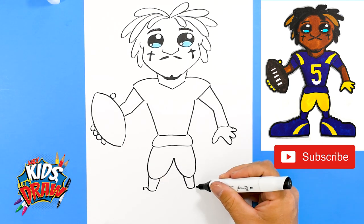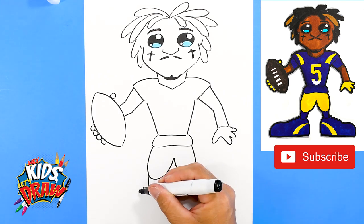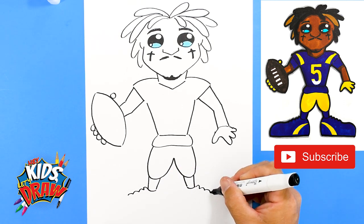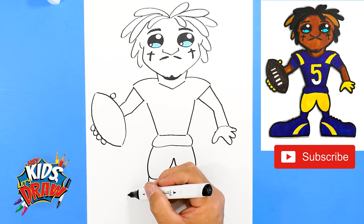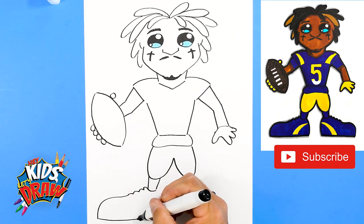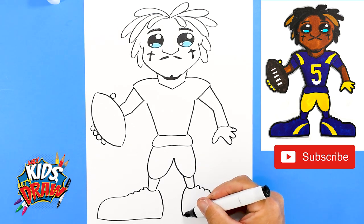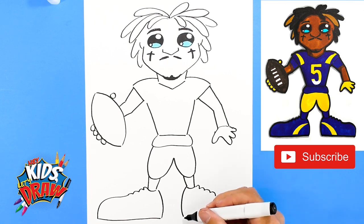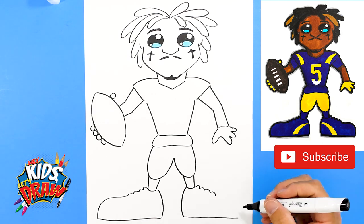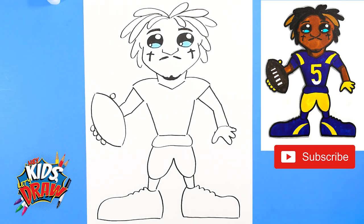We like to draw kind of clown shoes for our cartoon athletes. There's the tongue of the cleat, then one, two, three shoelaces on each side. Bring that big shoe out and down, straight across and up to the ankle. Do the same thing over here — bring that heel down, come straight across as best you can, up and connect to the shoelace. Not perfect, but hey, we're having fun!